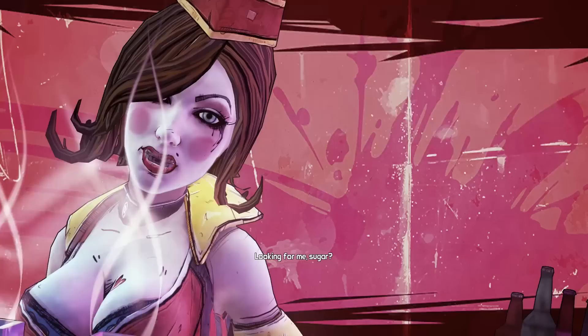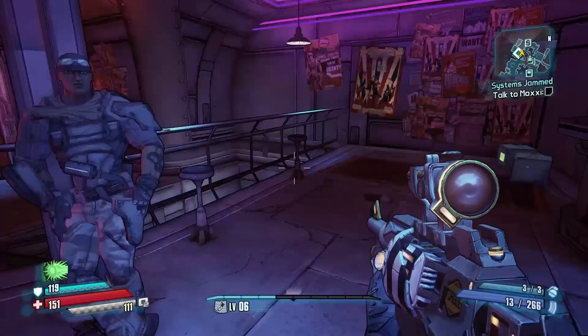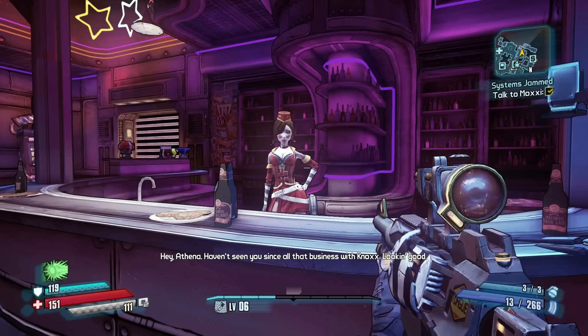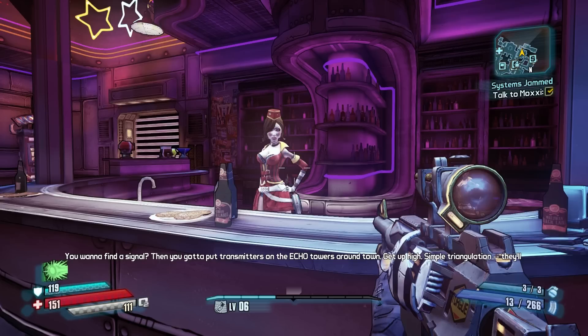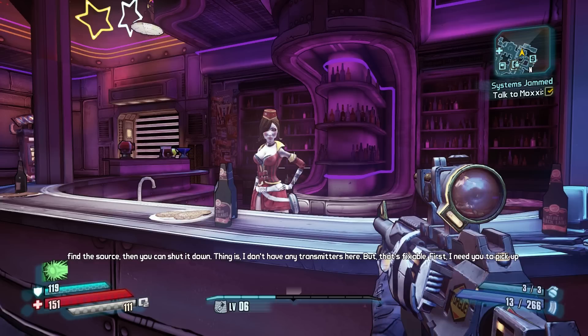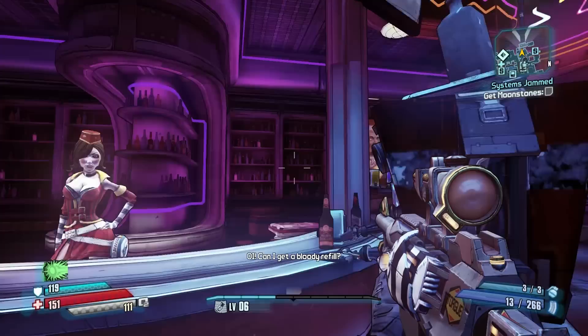Here we go. Looking for me, sugar? You know I am. More than just a pretty everything. Let's go talk to her. Hello again, Moxie. Jack sent me. Hey, Athena. Haven't seen you since all that business with Nox. Looking good. So Jack sent you, huh? Must have bothered him something awful. No worries though, it's all in the past. What does he need? Dahl soldiers took down Helios' defenses with a jamming signal. We need to find that signal and shut it down. You want to find a signal? Then you got to put transmitters on the echo towers around town. Get up high — simple triangulation. They'll find the source, then you can shut it down. Thing is, I don't have any transmitters here, but that's fixable. First, I need you to pick up some moonstones mistakenly confiscated by the customs claptrap. Head over there and I'll update your echo. Trust me, it'll make sense.